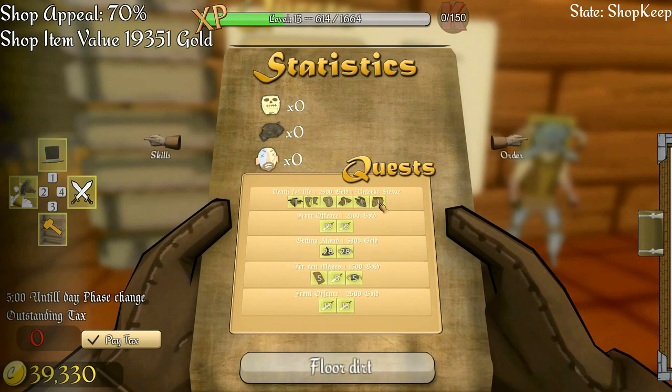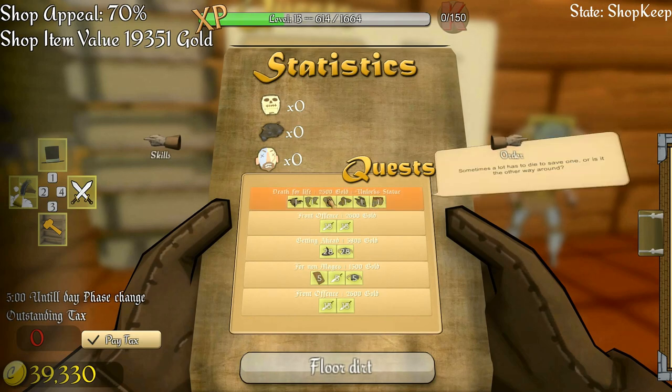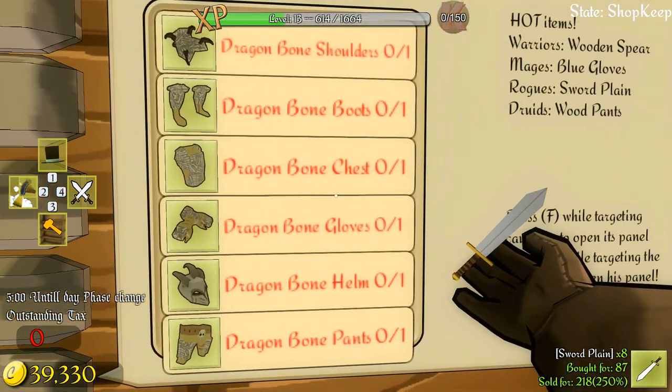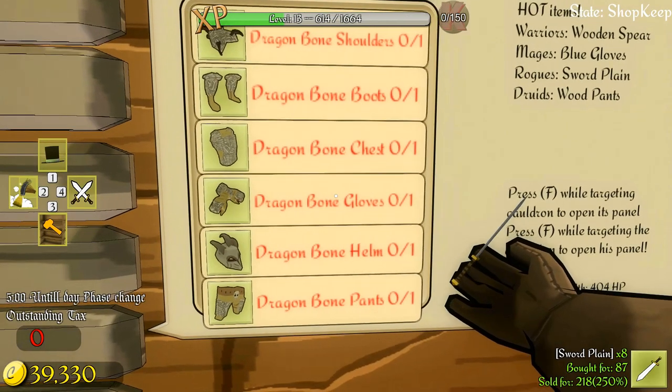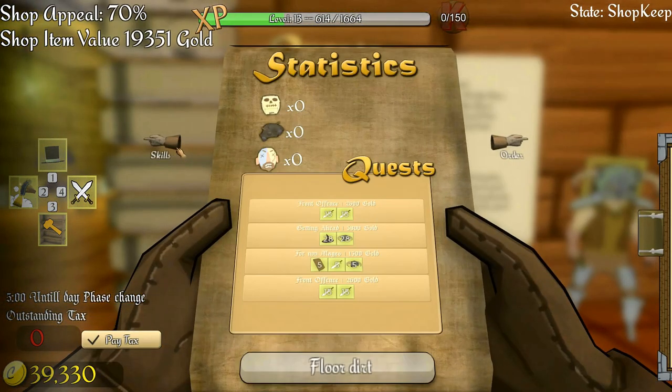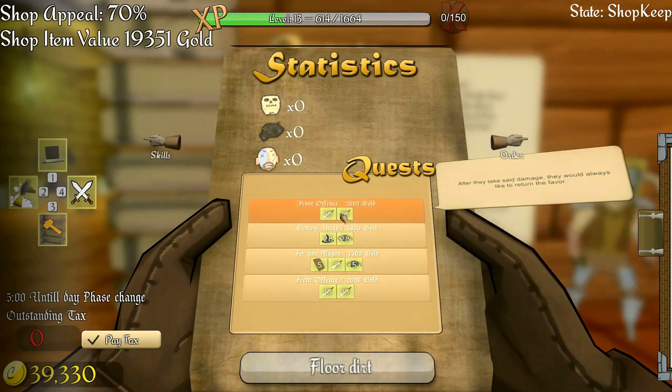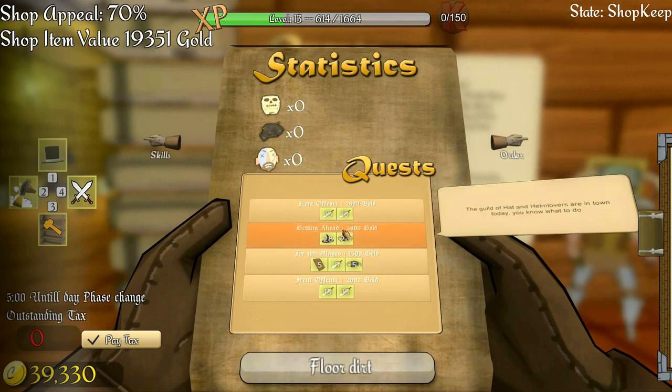I'm not really sure what that quest is all about. The dragon bones quest is in the final cave area - I'm not going to be able to do that one. This other one involves two different types of swords: we need 28 of each of the helms, and there's 5800 gold on offer.